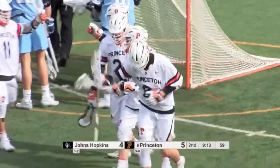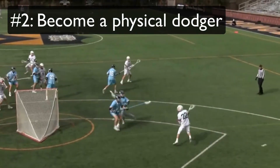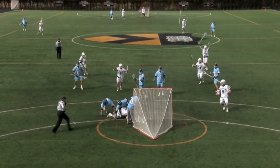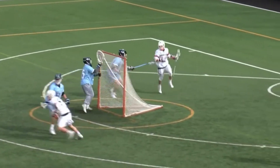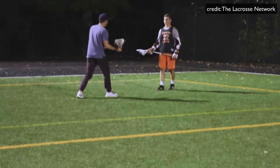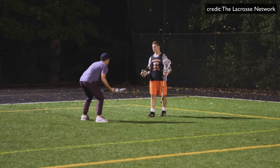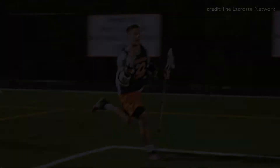The next way to start dodging like Michael Sowers is to embrace physical contact. I see a lot of younger attackmen who are afraid to get hit and shy away from defenders. If you want to become great at lacrosse, you have to be willing to take hits and lean into defenders. In fact, Michael Sowers said this himself: if a defender is taking his speed away and getting into him, he's going to create his own space by getting physical — attacking their top side and then bouncing out.